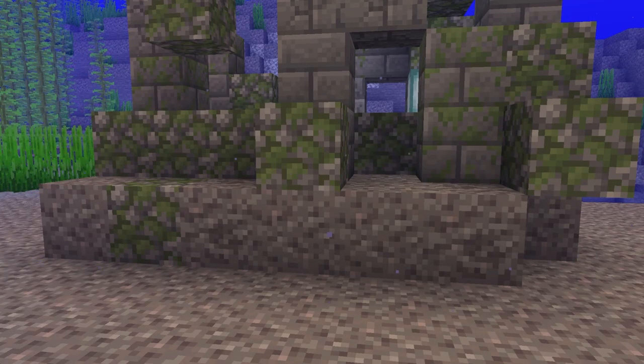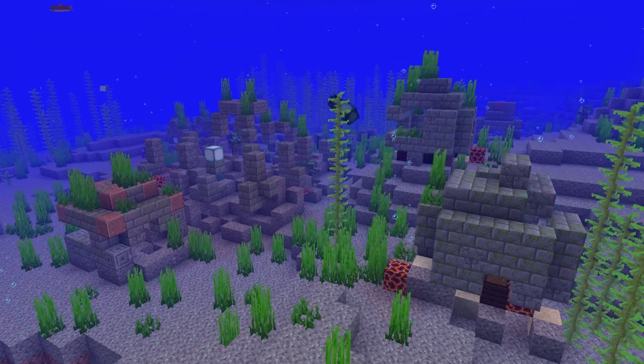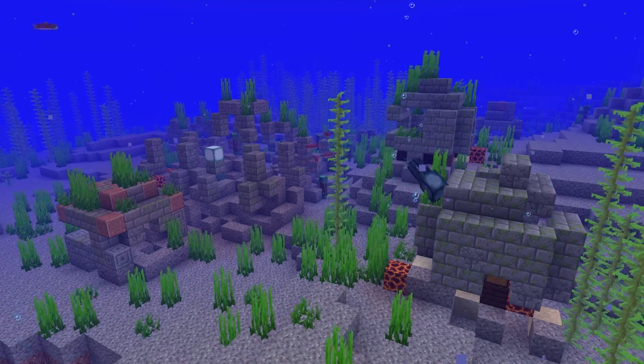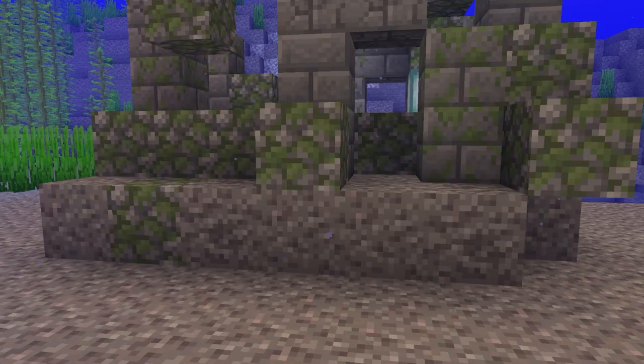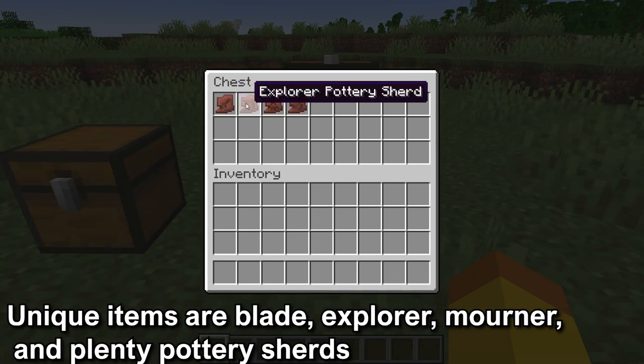There are 1–4 Suspicious Gravel blocks per hut. The cold ocean ruins can be generated with one hut or multiple huts, and you will obviously want to find one with more huts so you can get more Suspicious Gravel. The Suspicious Gravel is found at the base of the huts mixed with gravel. The loot from the Suspicious Gravel is coal, emerald, wheat, wooden hoe, gold nugget, and iron axe. The unique items are the blade, explorer, mourner, and plenty pottery sherds.